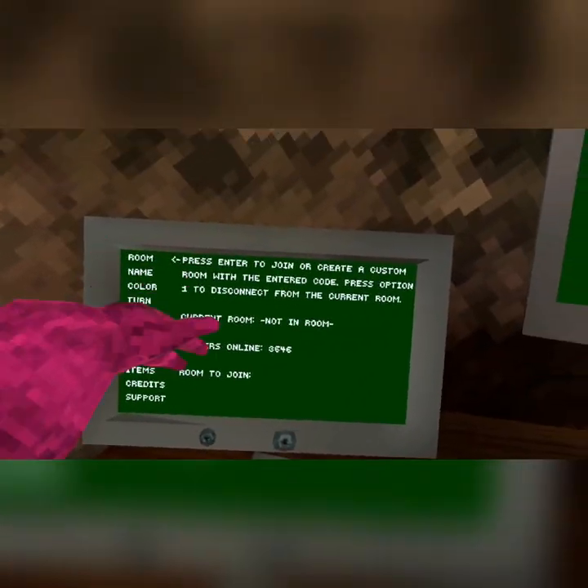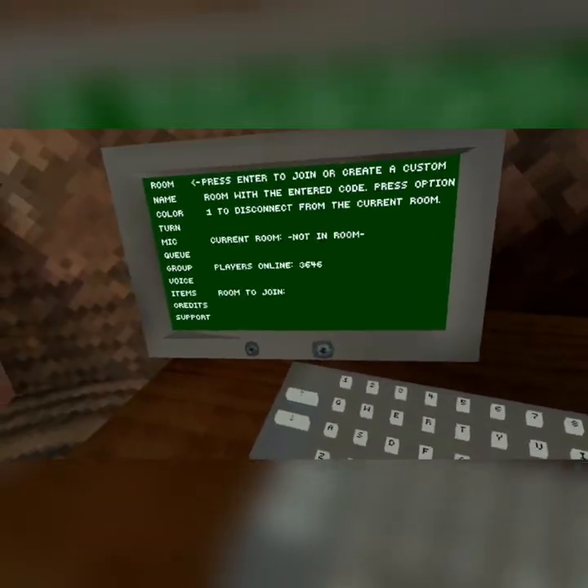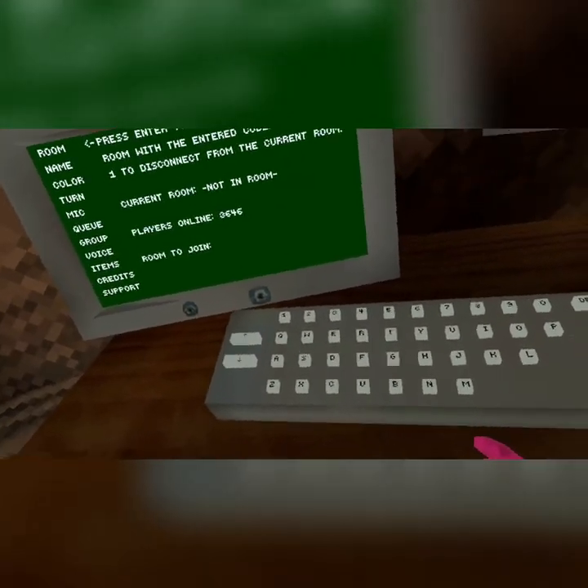What a room is — you can type in a code, hit enter, and you join. Whatever game mode it's on, that's the game mode when you join the room.